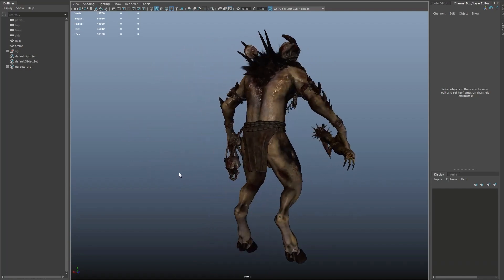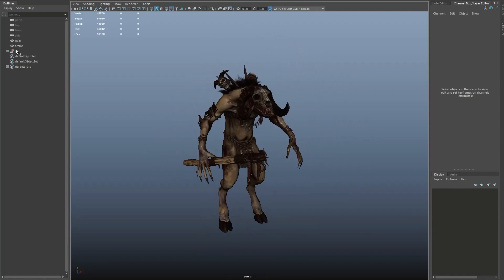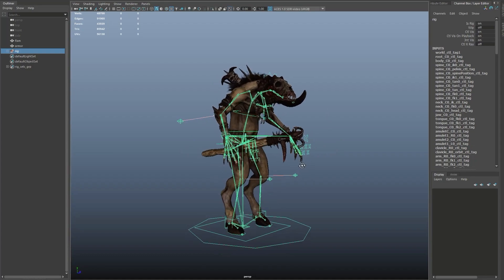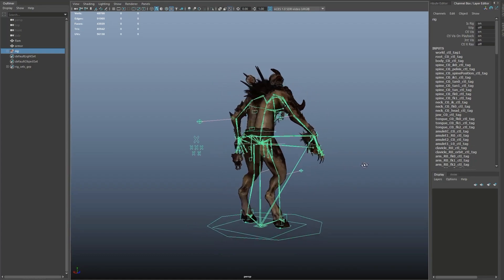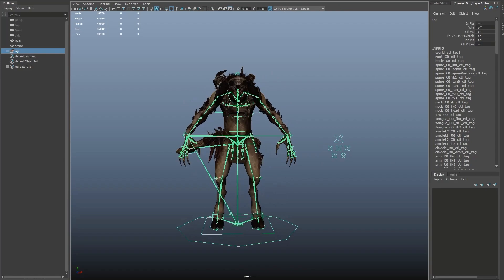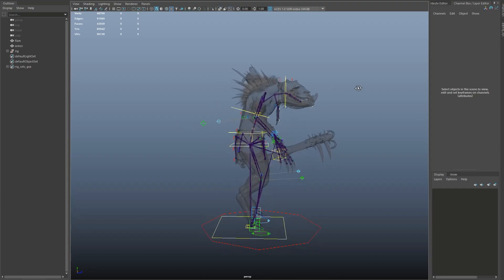It also includes 23 animations, and on top of that there are four configured dependent materials and eight instances: light skin, brown skin, dark skin, and gray skin. This character is rigged but not to the epic skeleton, and there is one character in the pack. There are three materials, nine material instances, and 21 textures, all of which are 4K.